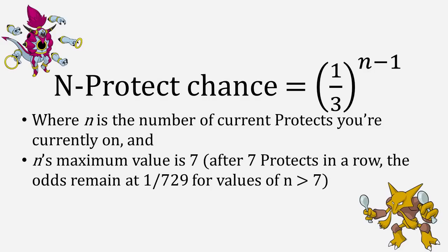Here's a proper formula for Double Protects. N here means the number of Protects you're currently on. For example, if you're on your first Protect, you have one-third raised to the one minus one, or zero power, which evaluates to 100%. If you're on your second Protect, you have one-third raised to the two minus one, or first power, which is one-third. The odds of successive Protects caps at 1 out of 729, which means if you somehow managed to pull off seven Protects in a row, the eighth Protect would still have a 1 out of 729 chance of successfully working. All of the Protect variants run off the same counter, as well as the move Endure, so you can't alternate between Protect and Detect to stall out an opponent forever.